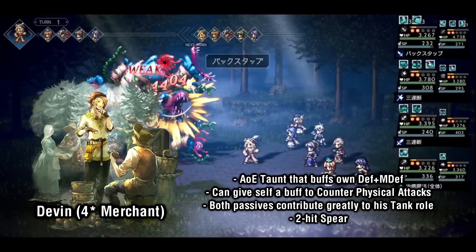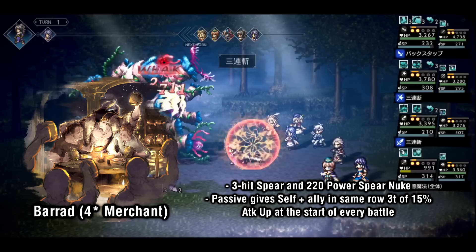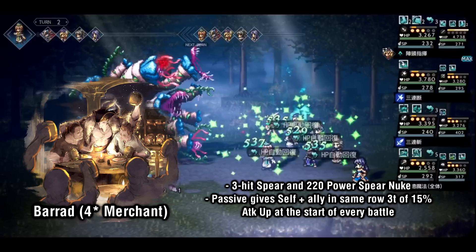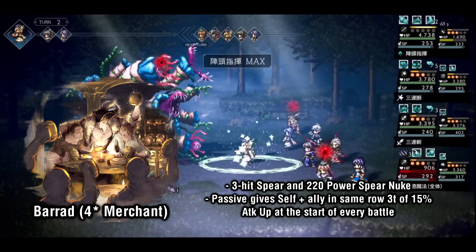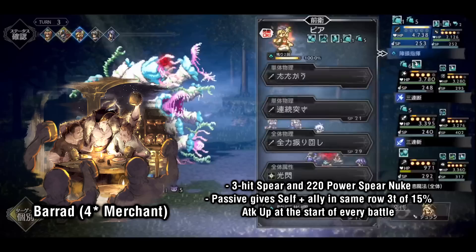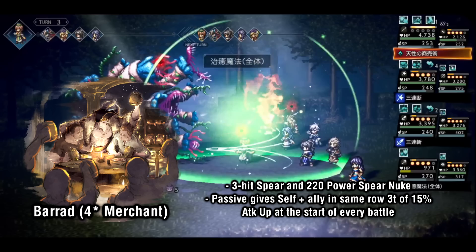Up next is Barad, who is an offensive powerhouse amongst the 4-star merchants. He has access to the only 3-hit spear attack amongst all merchants available on release, and also has an extremely powerful 220 power spear nuke which he gains at his 4-star board. Additionally, he has a powerful passive that gives both himself and the ally in the same row 3 turns of 15% bonus attack up at the start of every battle. Even when fighting enemies that don't have spear weakness, the attack bonus granted by his passive is still helpful.